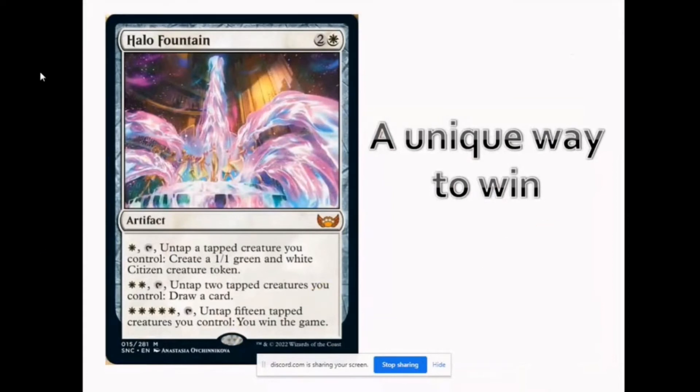We have a very unique card: Halo Fountain. This is a unique way to win the game — the last ability wherein you tap a total of 5 mana and untap 15 tapped creatures you control, and you win the game.